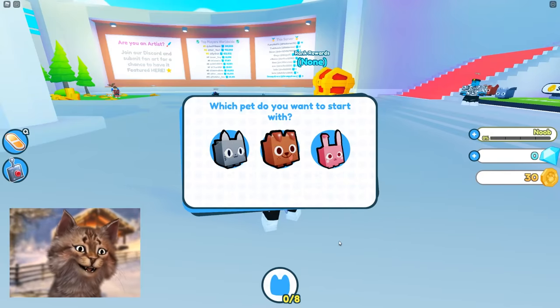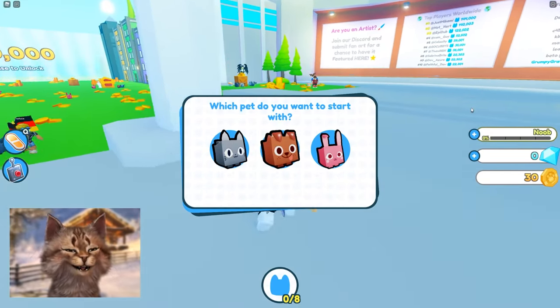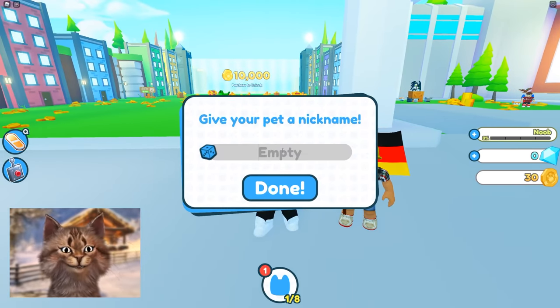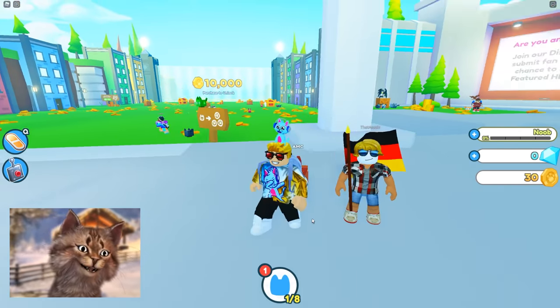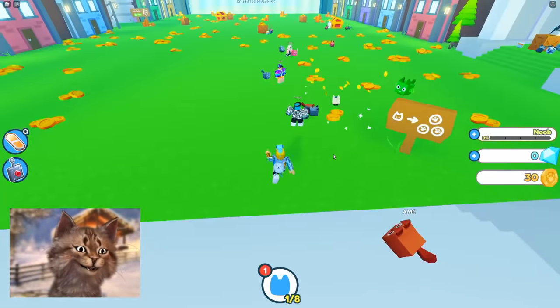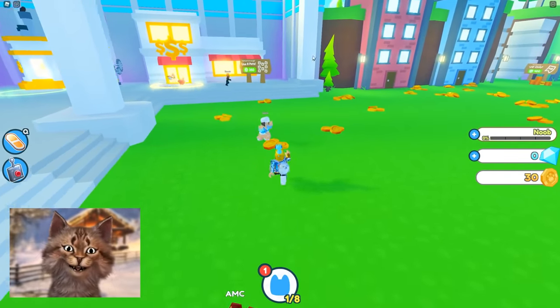What's up guys, today we're playing Pet Simulator X. Which pet do you want to start with? We always got to pick a cat, so I'm gonna pick a cat. I'll call him AMC. All right, we got our cat, let's get started with Pet Simulator X.